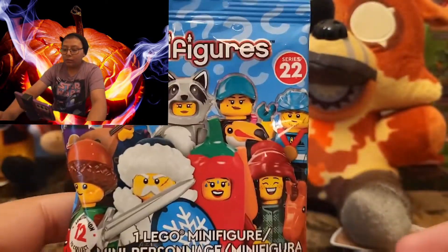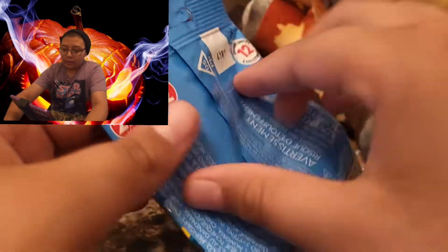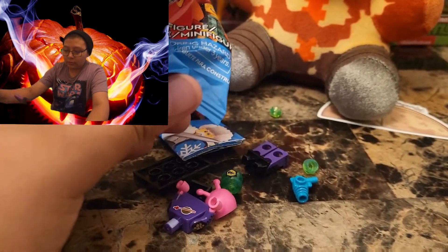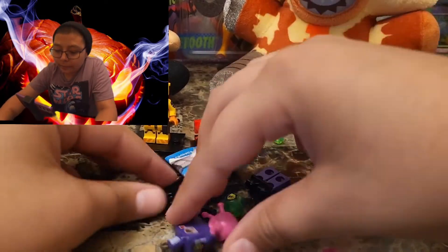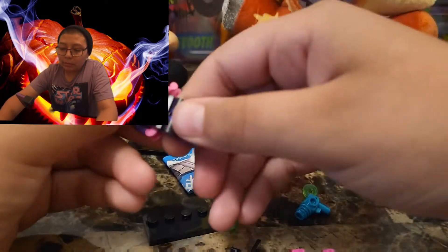I got another pack here, let's open this up. I'll point it down so we can see everything. Oh cool, it's an alien! I really like this torso — it's also kind of pink, like the original space thing but it's purple. It's a pink alien.